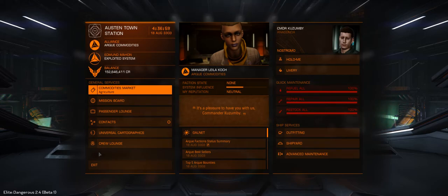Another thing I want to take a look at is the new livery. Supposedly we get a sneak peek at all the available options that are out there — even if you don't have them, you get a chance to see what they look like. I think that's a good move, Frontier.